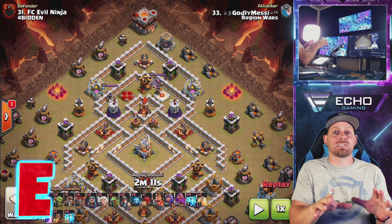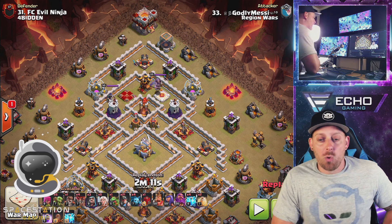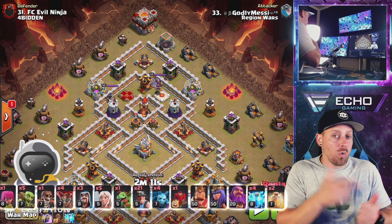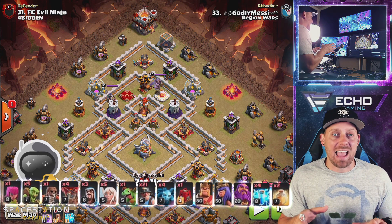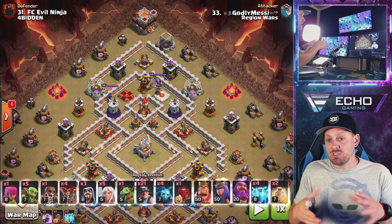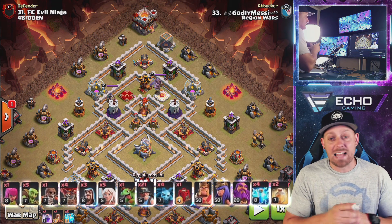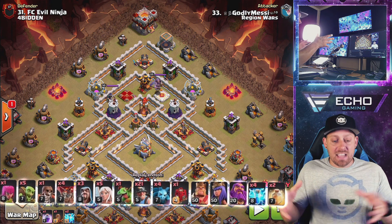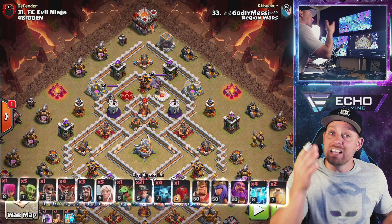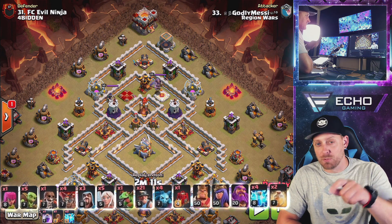If you haven't checked out the composition of the army, it's right there on the bottom of the screen. We have the Zap, Quake, Queen Charge, Miner Attack Strategy. Town Hall 11 is not built to withstand or to hold you back from crushing with this strategy. Go through this guide, practice it in friendly challenges, take it to war, and you will be a hero in your clan, guaranteed if you put that practice in.